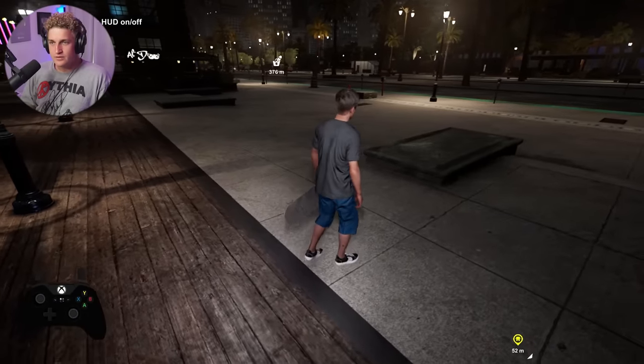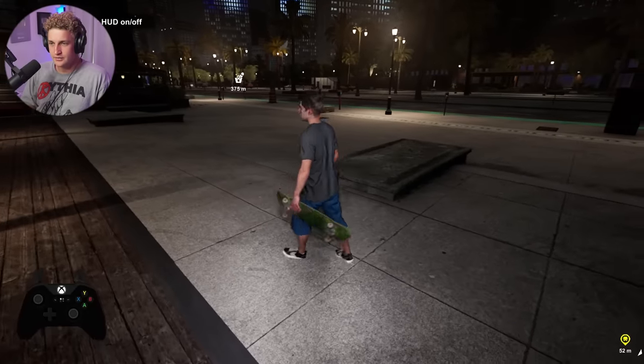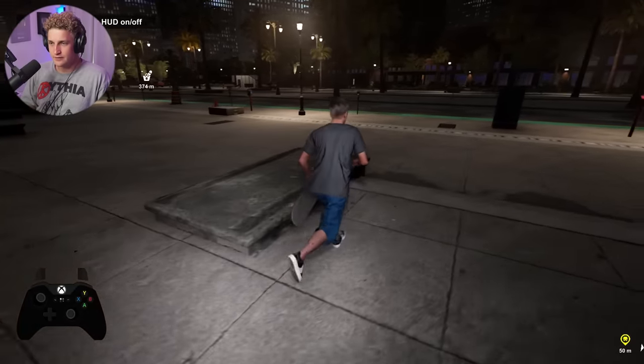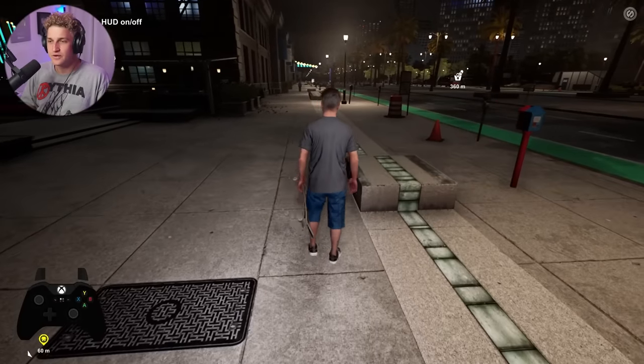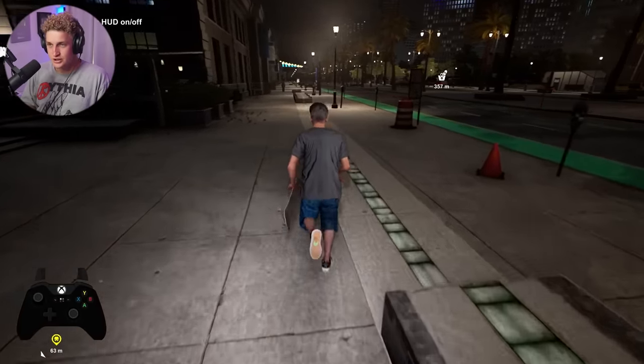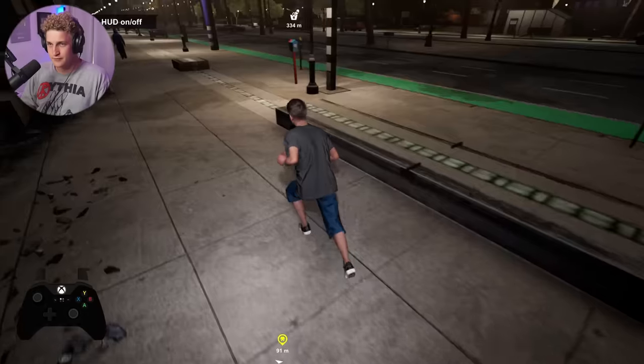With our newfound insane manual catch skill, should we try a little line? We're going to do flip in, flip out, manual trick on the manual pad — going extra techy. Then flip in, flip out on the ledge. Then another flip in, flip out on the second manual pad. That might be pushing my skill — we'll give it a couple of tries.